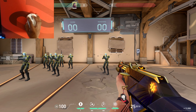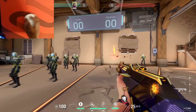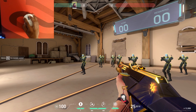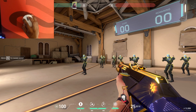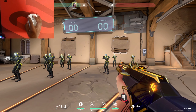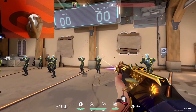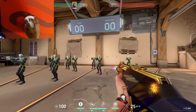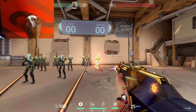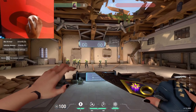I wasn't doing this before, and this was really hindering my aim because if I had to flick to the left or shoot targets over here, and then there's a guy coming on my right, obviously my hand is in a very uncomfortable position. It just makes the shot harder to hit. So once you start resetting after every kill and putting your mouse so you're comfortable, it'll make hitting the target a lot easier.